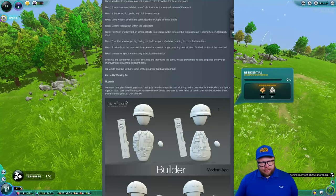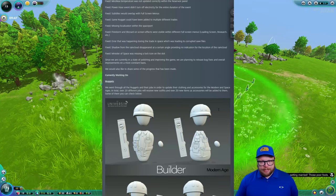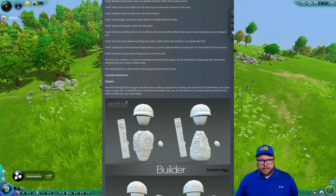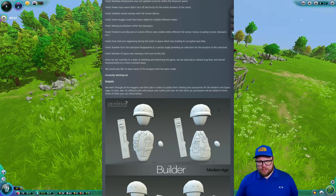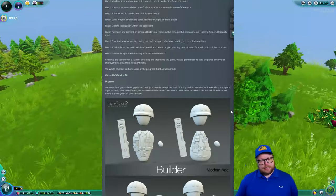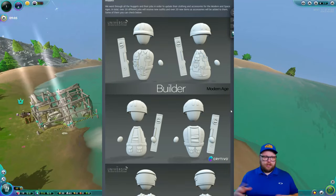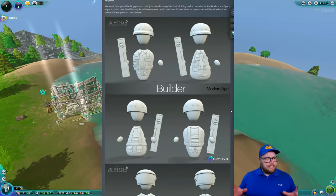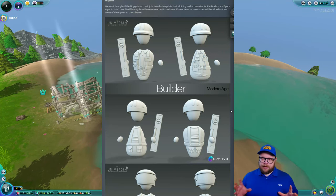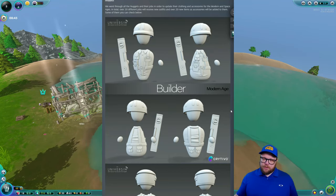Currently the team is working on nugget outfits. They went through all nuggets and their jobs to update clothing and accessories for the modern and space ages. In total, over 20 different jobs will receive new outfits and over 20 new accessory items will be added. The detail is impressive — every nugget job type is different, and they each have accessories to go with their outfit.